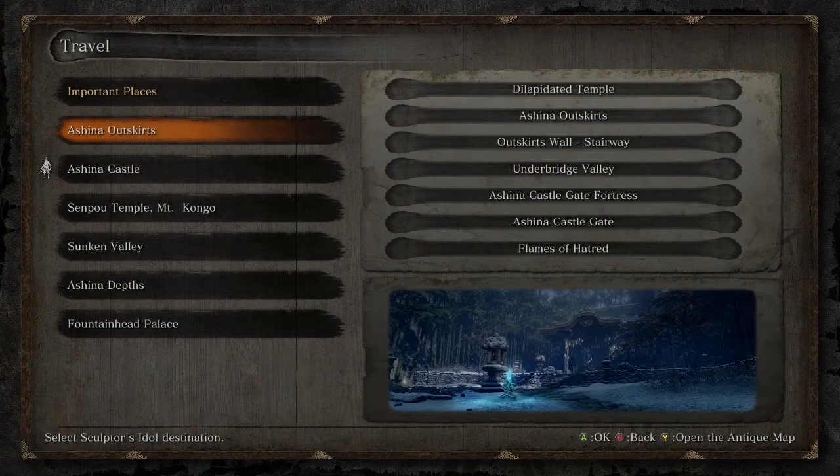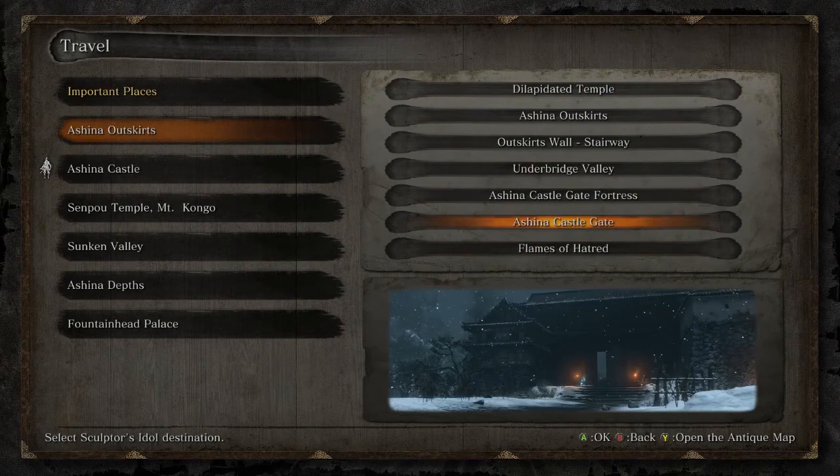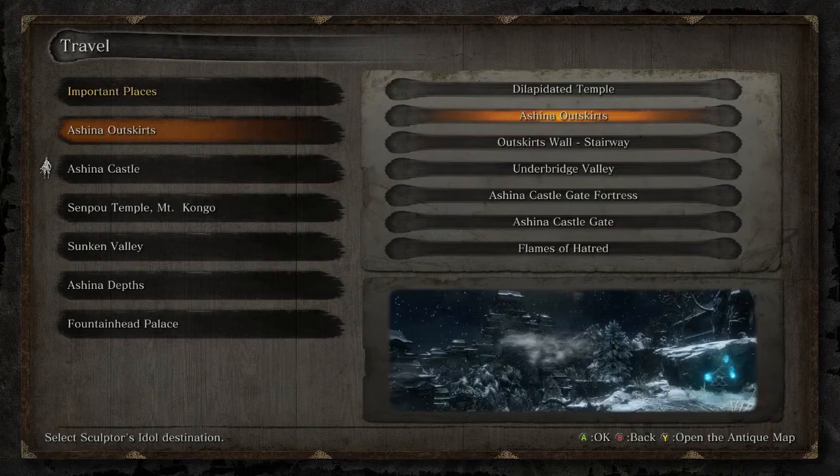If you look at my Idle menu here, you'll see that I have all Idles unlocked, including Ashina Castle Gate and Ashina Outskirts. Normally, after defeating the Divine Dragon and returning to Ashina, these are permanently locked and there's no way to access them. However, there are semi-normal ways to get to them without using any major exploits like the swim bug — just complex parkour — and I'll show you how to do that.